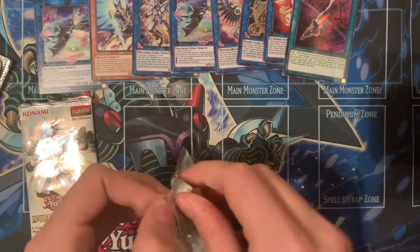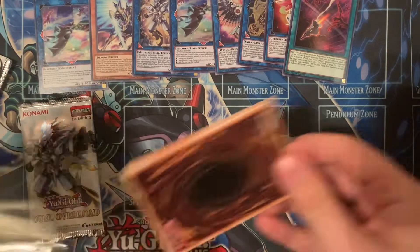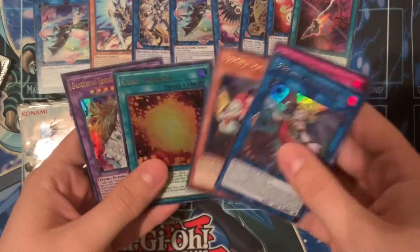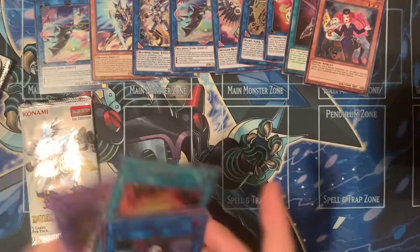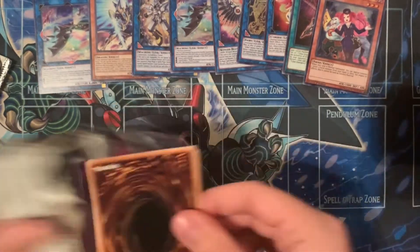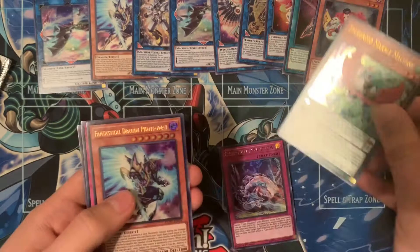All right, time for the Needle type packs — this is going to be hopefully good. Torgai ultimate art — nice. Dharma — cool I guess. Last pack. All right, Overflow — nice.